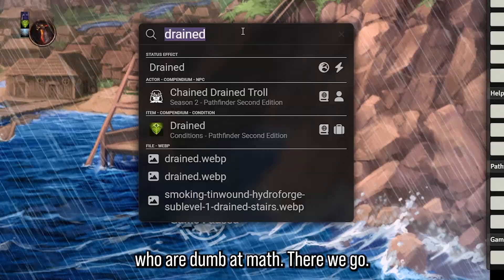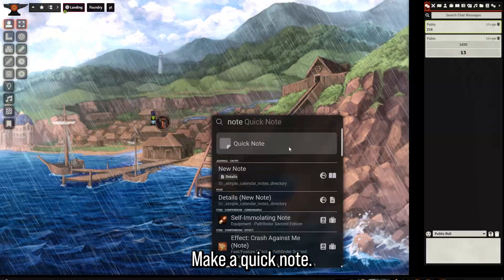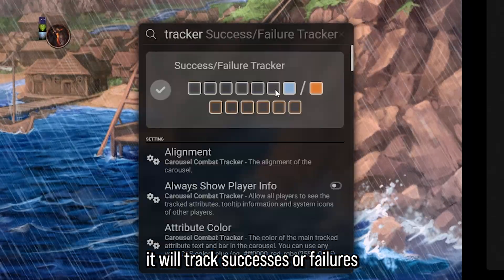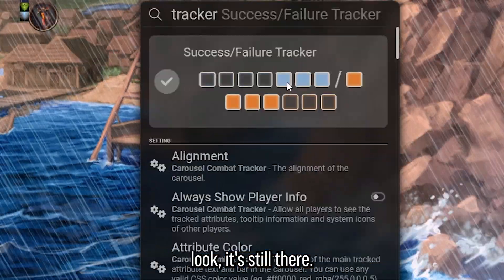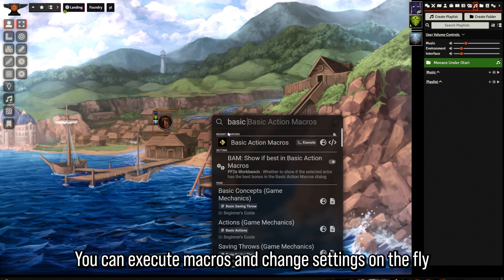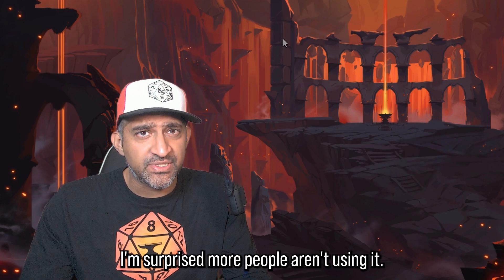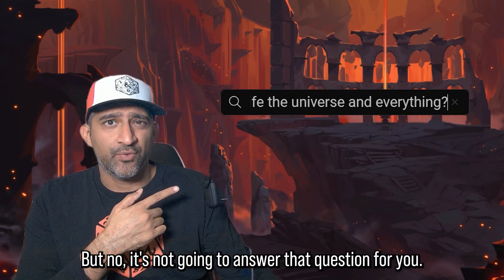Spotlight Omni Search also has a calculator for those of us who are bad at math. You can tap in a note and make a quick note — for example, 'Remember to TPK' — and it'll save it in the journal. There's also a tracker that tracks successes or failures, and it stays persistent even if you close and reopen it. Of course, there's also a counter if you just want to count things. You can execute macros and change settings on the fly with Spotlight Omni Search, which is something you can't do with other search bars. This is such a powerful search engine.